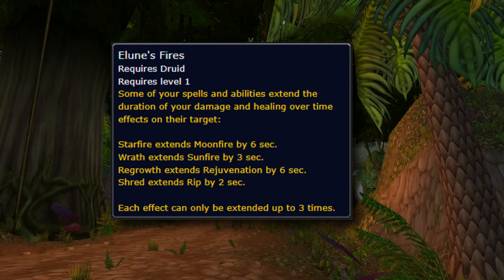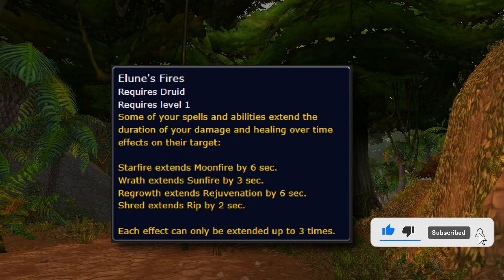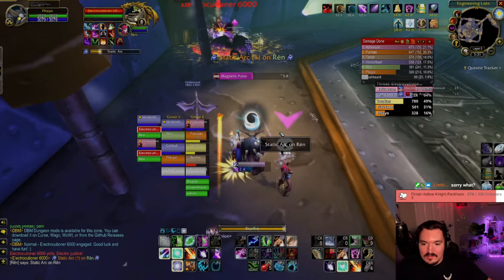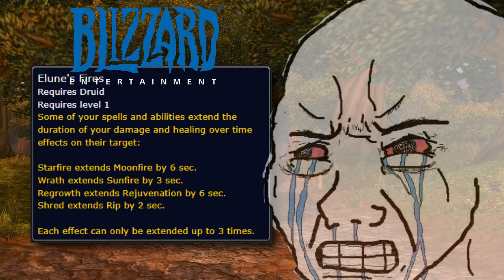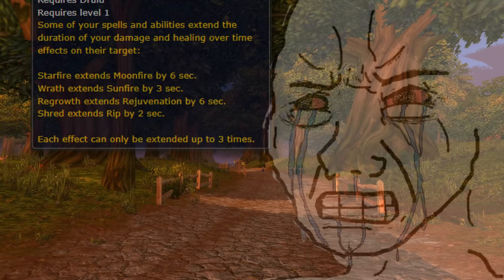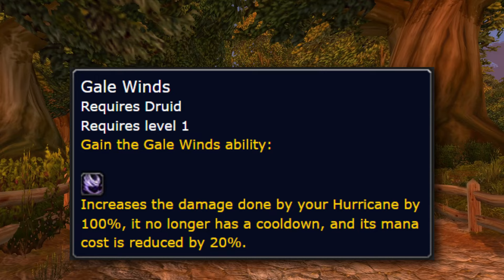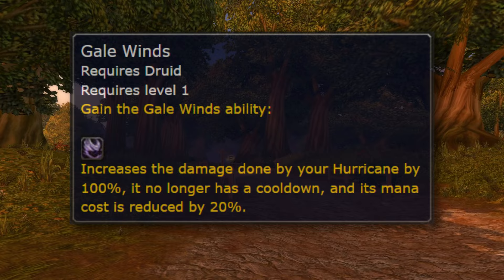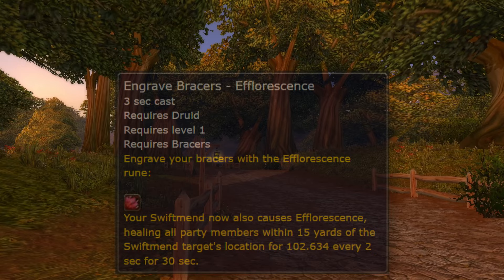We also have one more unconfirmed rune that's very interesting, at least for boomies — again made for PvE. Lunar Fire extends the duration and damage over time effects, which will allow boomies to cast more Wraths and Starfires and lose fewer global cooldowns on instant abilities like Moonfire and Sunfire. This is clearly another damage booster and it definitely rocks for boomies in PvE, but for ferals we just got an extension on Rip by two seconds — why not Rake as well? I think Blizzard really hates feral. The last confirmed unconfirmed rune is Gale Winds, increasing damage done by Hurricane by 100% and reducing its mana cost — this is nothing but a farming rune. I have a hard time farming anything as a feral, but come on.